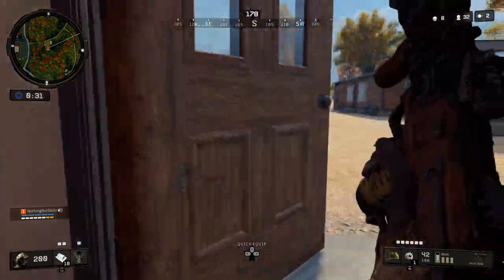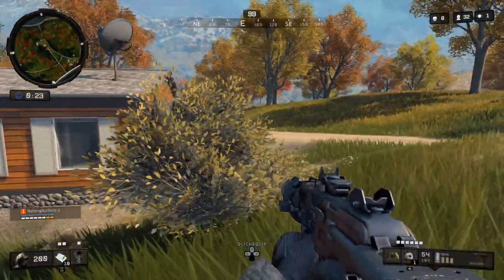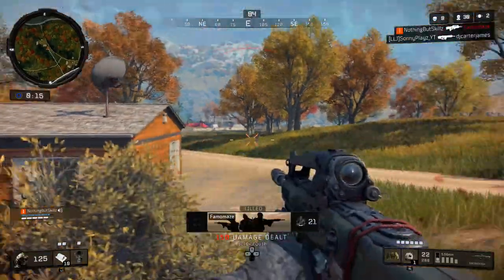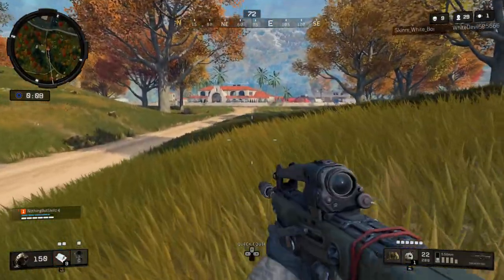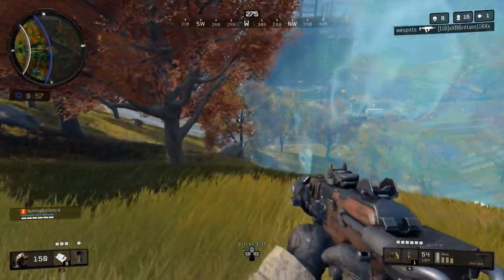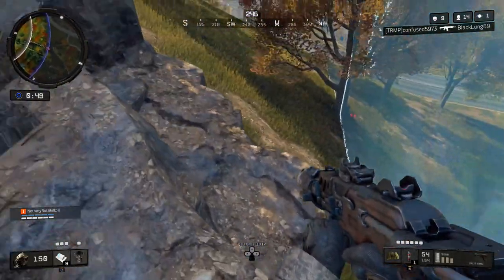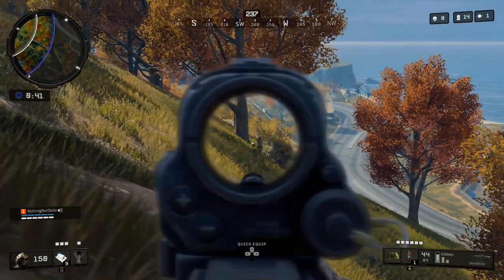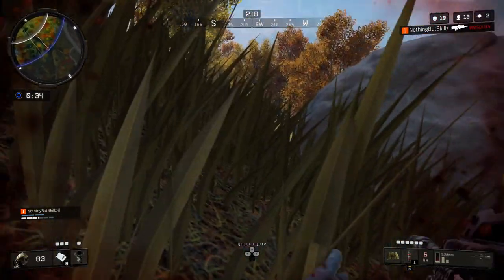We're at eight kills with 32 players left and 33 seconds before the circle closes. I can see the circle edge, so I check behind me and spot a player — we go to battle and I drop him for kill nine, then loot him immediately because you burn through ammo fast in high kill games. Now I'm in the middle of the circle, still pushing aggressively. Down to 16 players, I hear someone near an ATV and finally get a visual on him hiding behind a bush. I take a couple shots, he moves into the open, and we finish the battle — 10 kills, 13 players left.